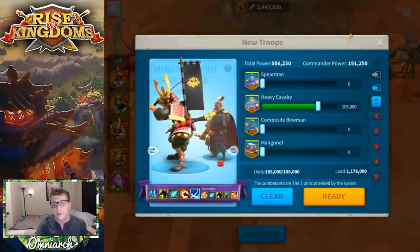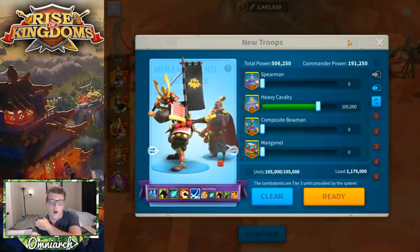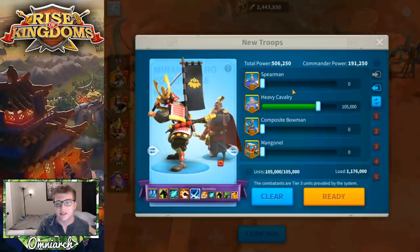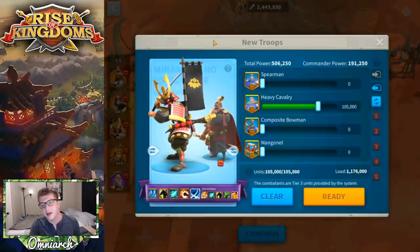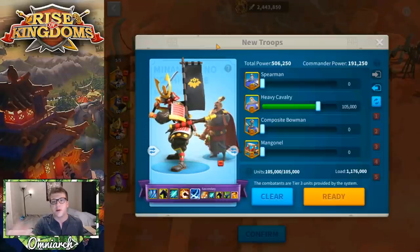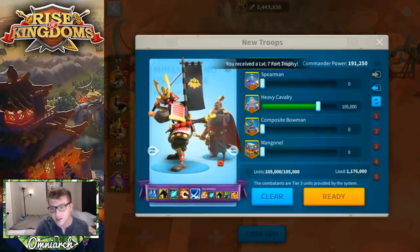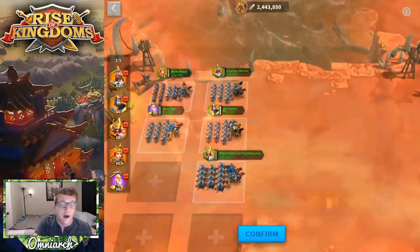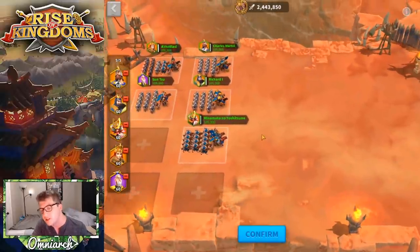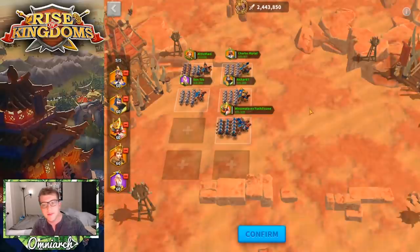Minamoto is probably my least powerful march for Sunset Canyon because it's just single-target DPS. Genghis Khan outperforms Minamoto in Sunset Canyon — he has a lower rage requirement and can capitalize on the fact that fights are short, dealing more damage in a short time. I don't have a powerful Genghis Khan so I use Minamoto with Cao Cao in full cavalry. It's a generic build, strictly for single-target DPS, and while it's powerful on attack, on defense it can be easily taken advantage of.